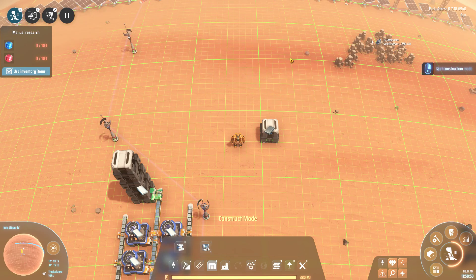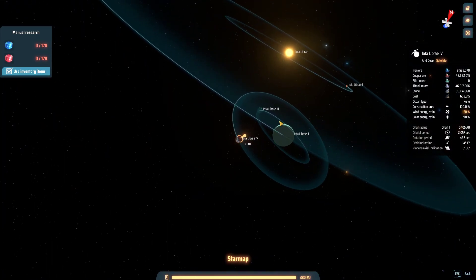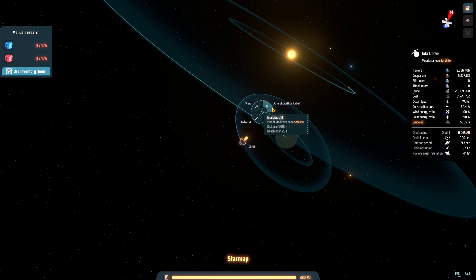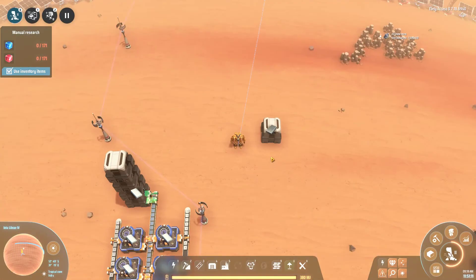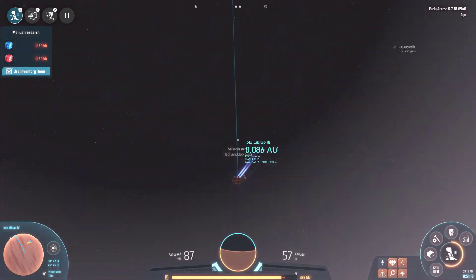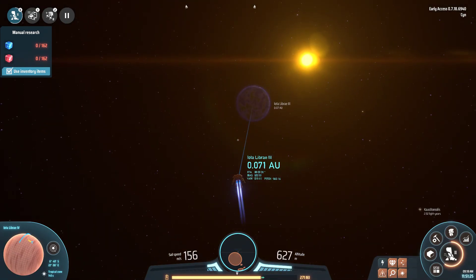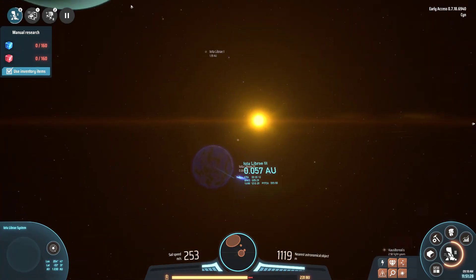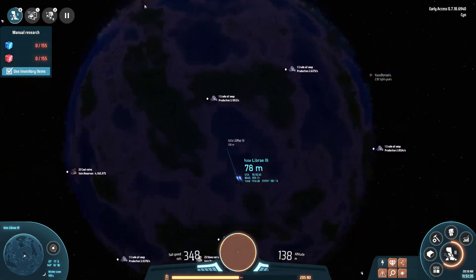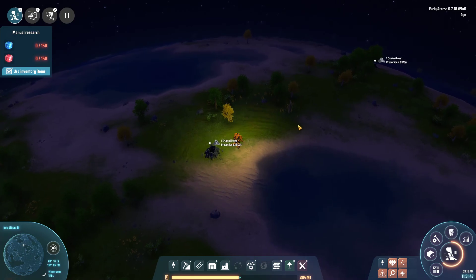That's it everybody — we can now fly the 30 seconds or so it takes to get to our second planet. When we're done we just make sure we've got fuel, we're fully charged, and then it's a combo of shift to speed up and arrow keys to navigate. It takes some getting used to flying in space. Back home safe on my planet.